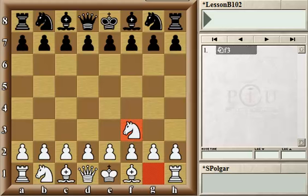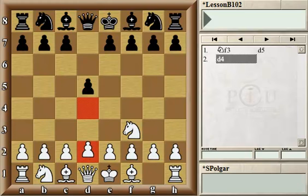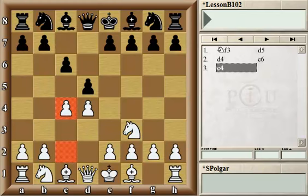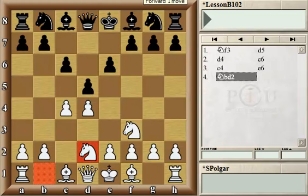White started out with Nf3, developing the Knight, and Black played d5 — a normal move controlling the center and opening the diagonal of the light-squared Bishop. White also occupies the center with d4. Black responded with c6, certainly a normal move, and White played c4, which is the Queen's Gambit. It's a temporary pawn sacrifice, although if Black tried to capture on c4 immediately, they wouldn't be able to hold on to that extra pawn for very long. Black chose a different action plan by playing e6, and White already protected that pawn on c4 and developed the Knight.